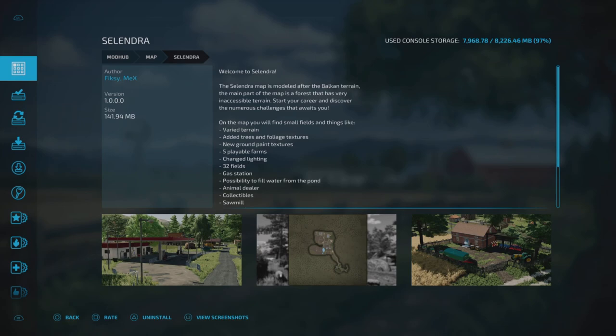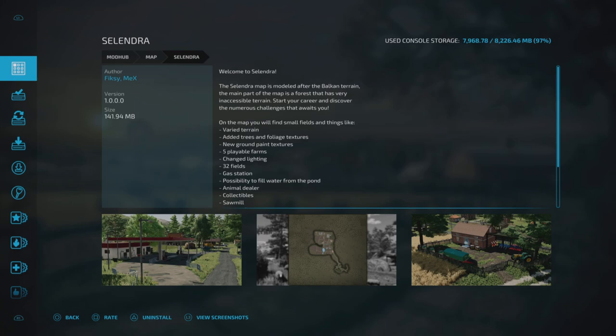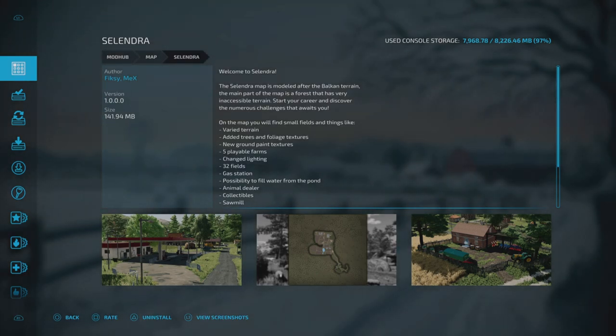This is Solyndra by Fixie and Mex. It's 141.94 megabytes to download. This does require five mods for you to be able to play it. They are the Bavarian Farm Pack, Log Cabbing, Farmhouse, Polish House, Homestead Pig Barn and the Barn with Cow Shed. They will automatically download when you start downloading this map if you haven't got them already.